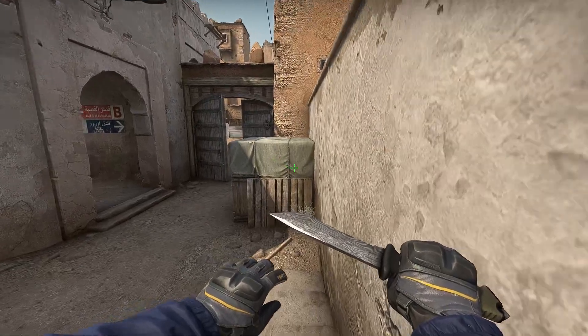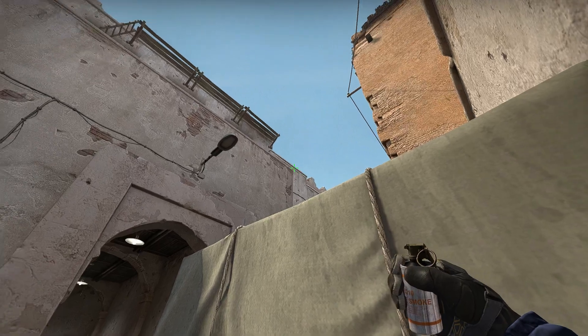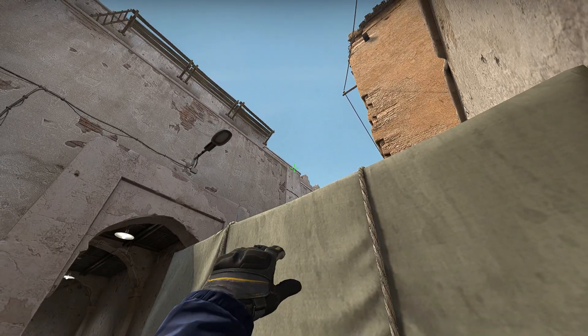To smoke CT from middle, stand in this corner, aim in the middle of this line, and just throw.